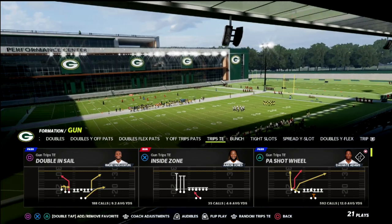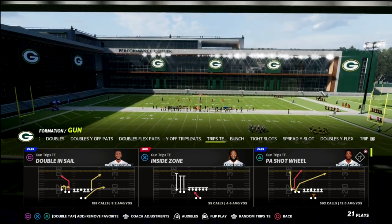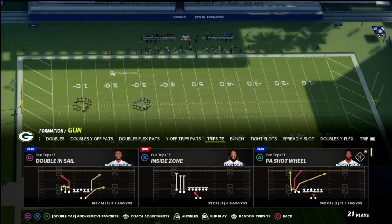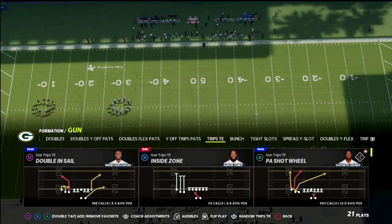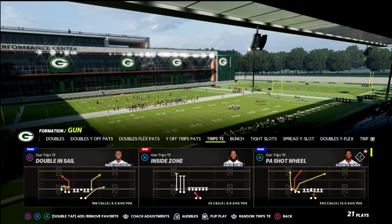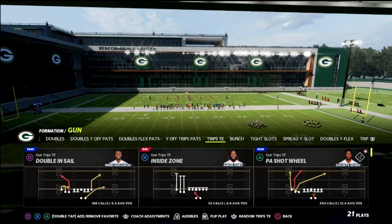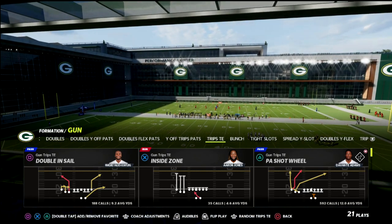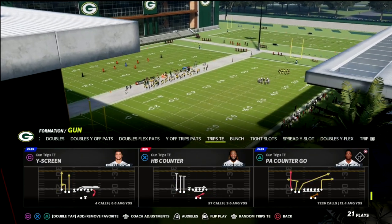I've been running this concept pretty much non-stop and I really haven't been stopped. It's a really good route combo because — and I want to reiterate something I keep coming back to that I heard JWall say — Madden, especially on offense, is a game of high-lows. We're always looking for high-lows, and this concept is going to really give you that.